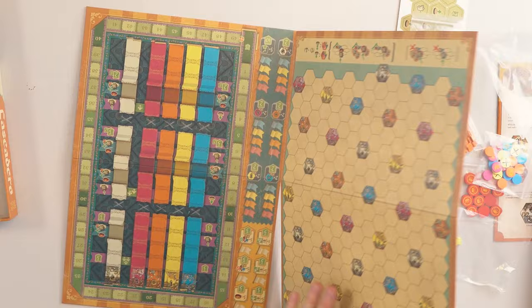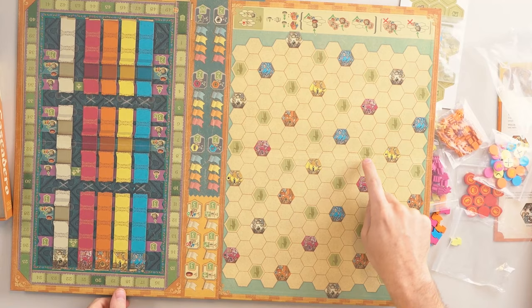On the other side we have the farmers expansion, which has all these little spots for the farmer tiles. Those are placed right here so you can collect different tiles which give you different bonuses, and then the score track over here. Very exciting — and that is Cascadero.